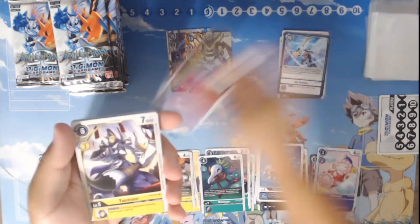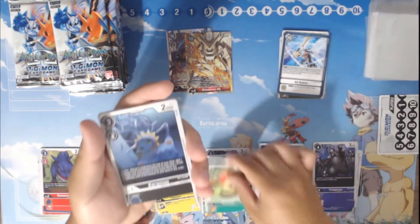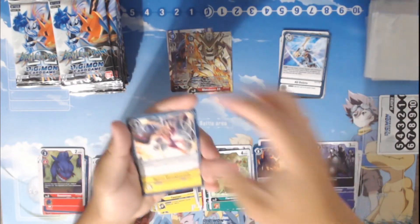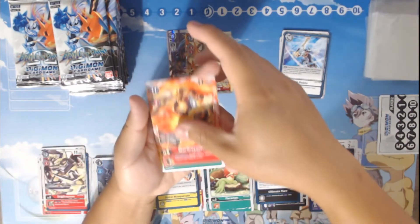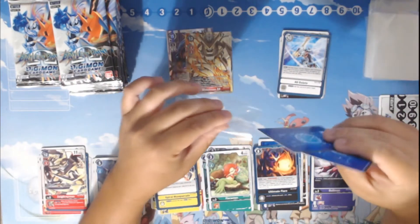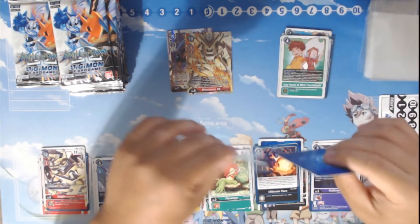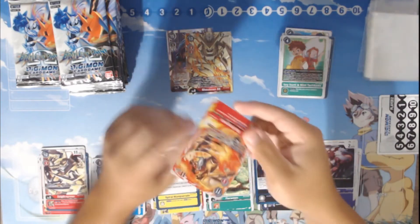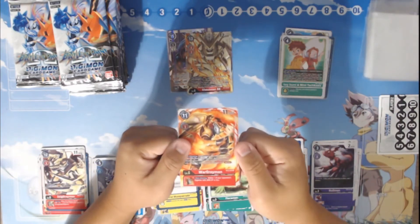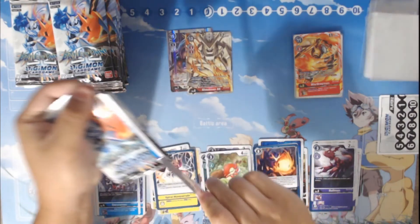We've got Gaussmon, Taomon, Troopmon, Floromon, Garurumon, Ultimate Flare, Spiral Masquerade, Giyomon, ZGreymon, WarGreymon, and Izzy Izumi and Mimi Tachikawa. I really like the artwork for this WarGreymon — I kind of wish it was a foil, but I'm not Bandai, so I don't get to choose. So far two foils, we've got seven hits to go. We also haven't hit a secret or alt art yet — that could change relatively quickly.